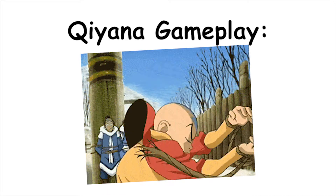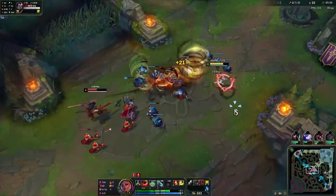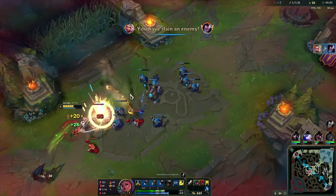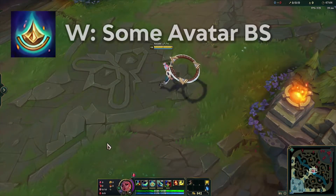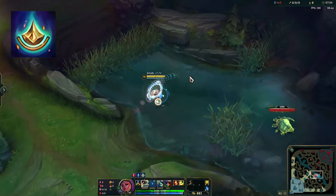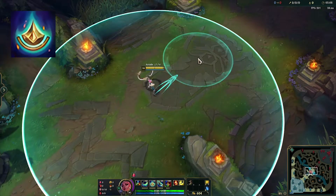Let me casually explain how this avatar master of all three elements works. First, this champ's a lot easier than you think once you put in a few games. To explain her kit, we start with her W. By default Qiyana has no element, but using W on walls, river, and bushes gives her one of the three elements — notice it did not say the ground.